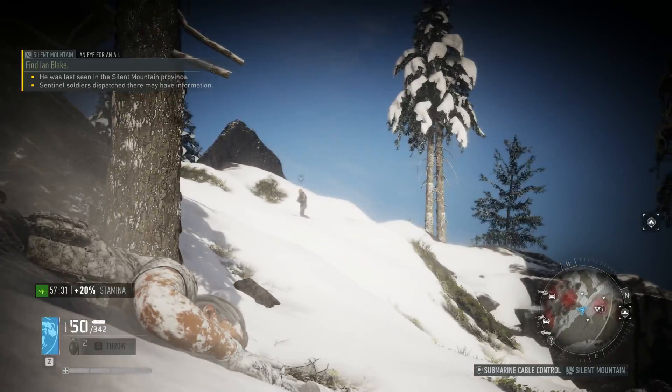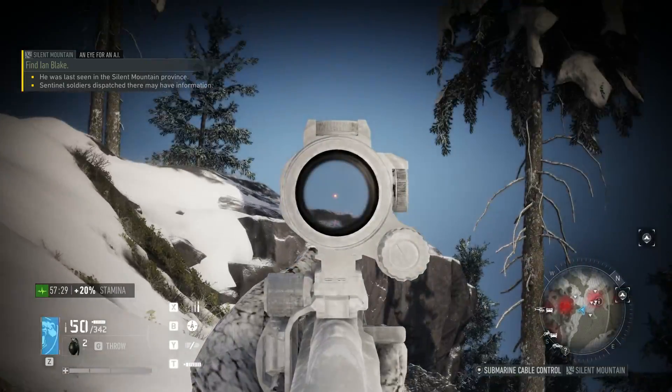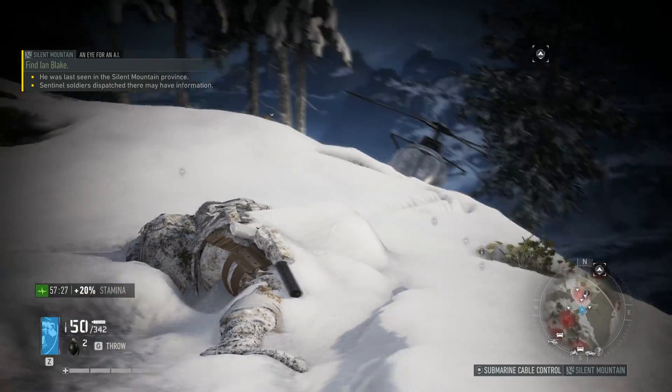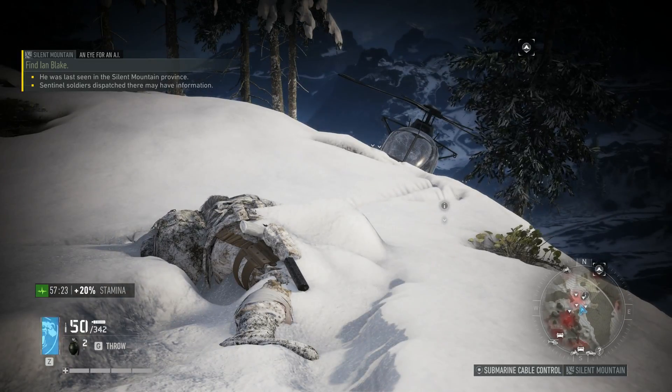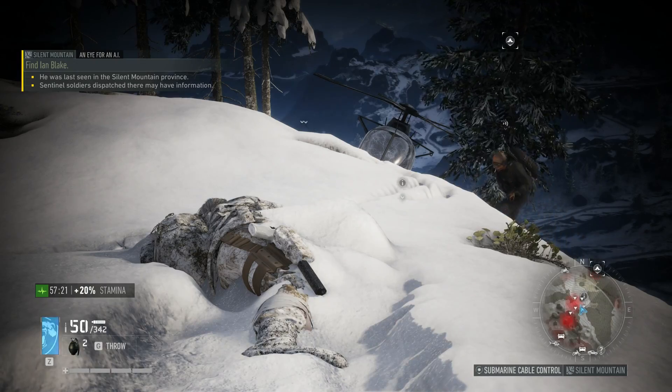Let's go back to prone just in case he might spot us. While you're in the prone camo, you can move your gun and take enemies out while in this position, but just always be stealthy and alert.